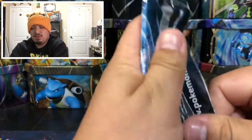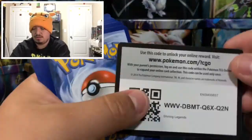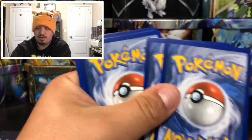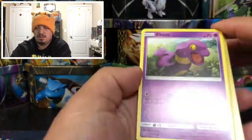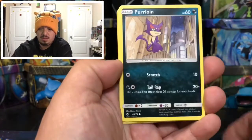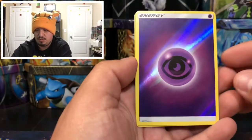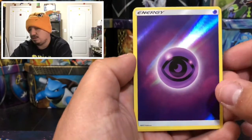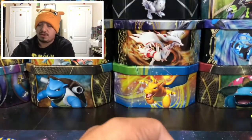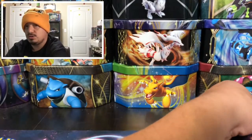On to our last pack — Shining Mew on the front cover artwork. Here is the code card for you guys right there. Pack ten: we have an Aipom, Breloom, Stunfisk, Minun, Purrloin, Electrode, Leopard, Energy Retrieval, a reverse holo Psychic Energy, and an Eevee — that is a rare holographic card.